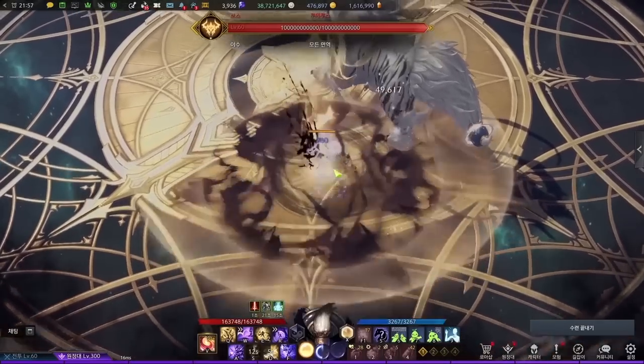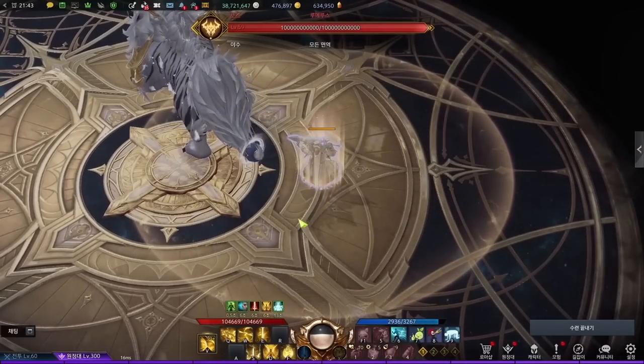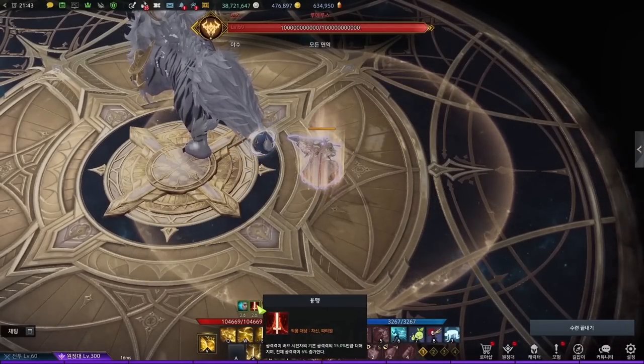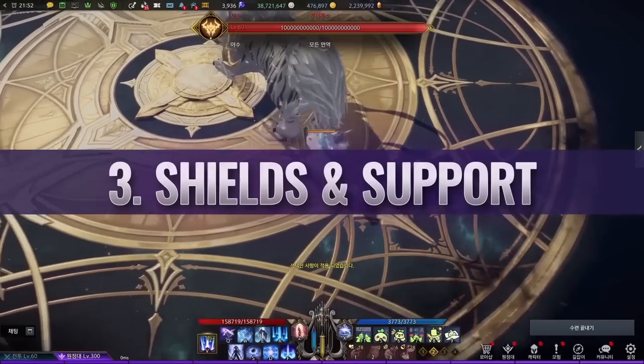Artist is the least effective at attack buffs due to the smallest platform size. Paladins excel at this category because both Heavenly Blessings and Wrath of God are targeted buffs, making them the easiest class to maintain attack buff uptime for all DPS players.